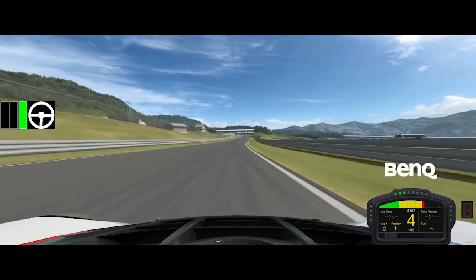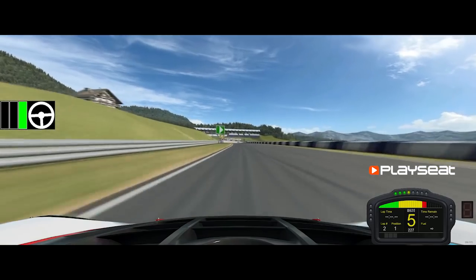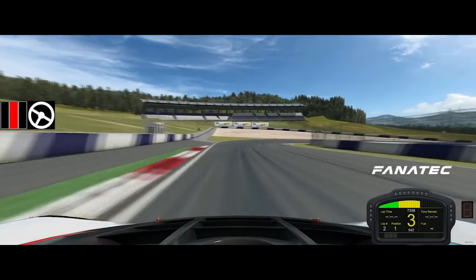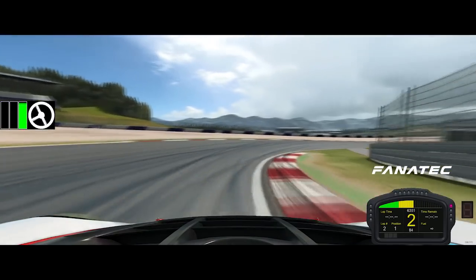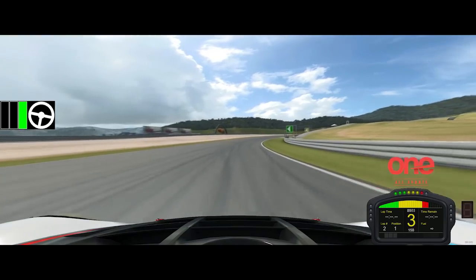Heading down to Schloss Gold, the hardest braking area on the circuit because it's downhill. Down into 2nd gear here — there's a lot of grip mid-corner. There's almost like a magic line you have to find; it just takes a lot of trial and error, but as you can see there, it looks good.